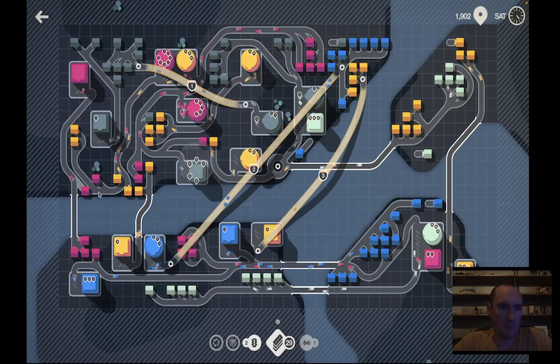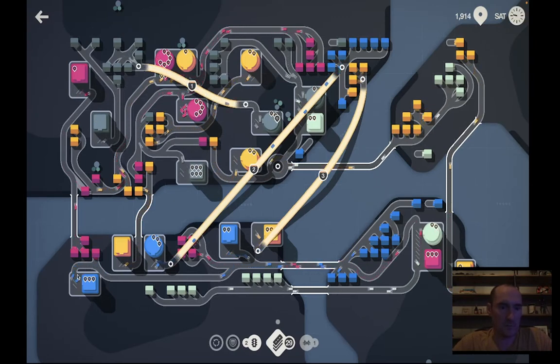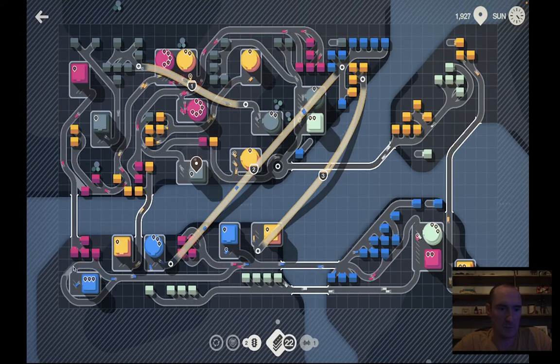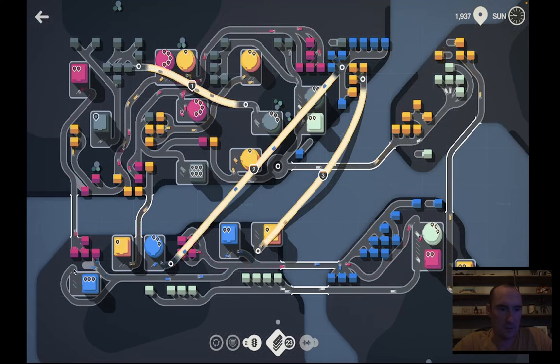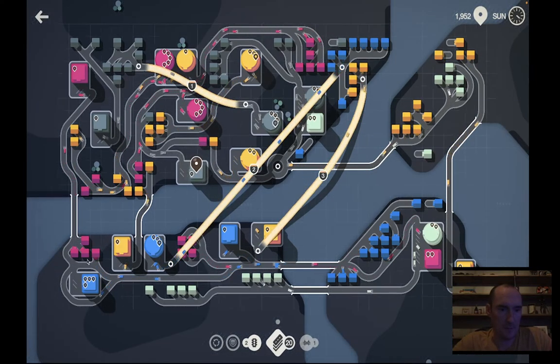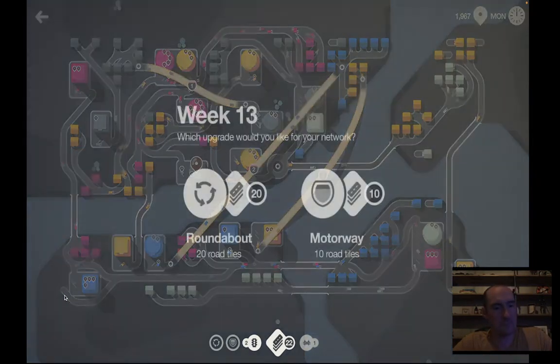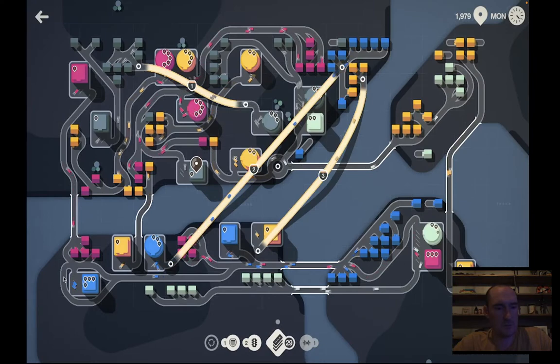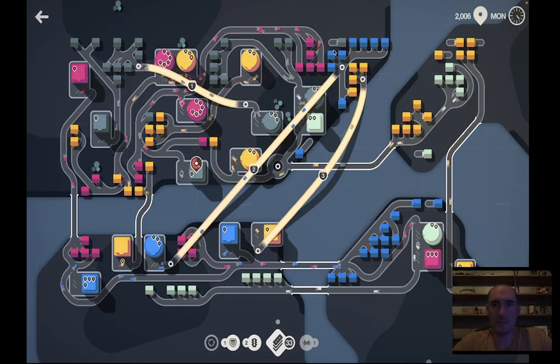I'm going to add one more pink to this network and also take these blues around the back — it'll be very slightly longer. Actually that's pointless, but I am going to attach this pink in. I think I will continue this direction here so the blues will make a right-hand turn into the shop. It's not going to save much time but it will save just a little bit.